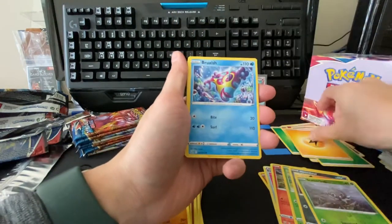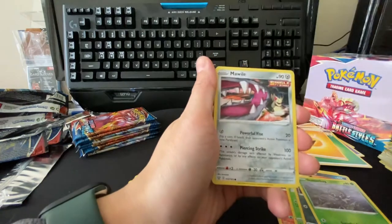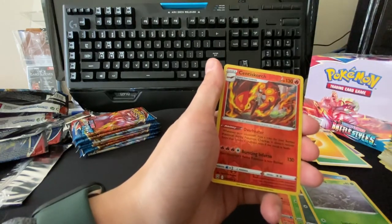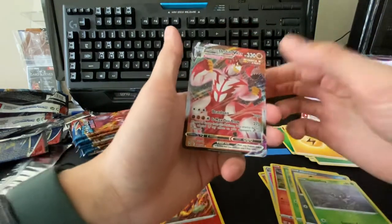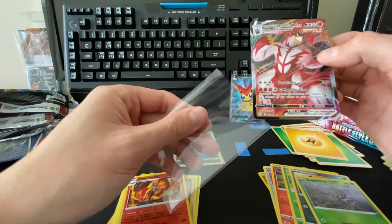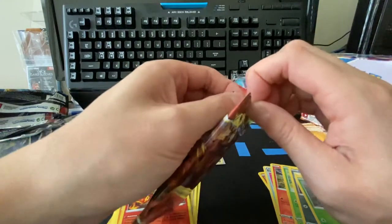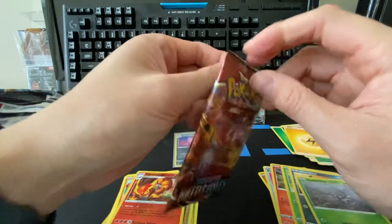Lightning energy, bruxish, buffalant, level ball, corefish, cacnea, mudbray, spoink, galarian mr. mime — oh this one's a common, interesting — oh, we got a reverse centiskorch, and there we go, we have the single strike ursifu V-MAX! Very nice. And look at that. There are alternate arts of all the ursifu V-MAXes and Vs — last time we were able to pull two of the alternate art rapid strike Vs, which was really lucky. Those battle styles boxes seem like a really good hit rate.